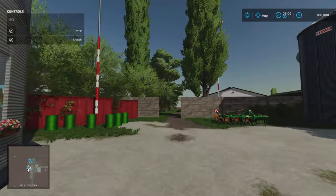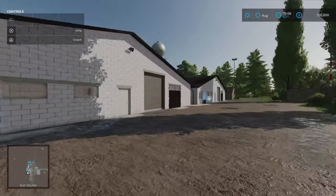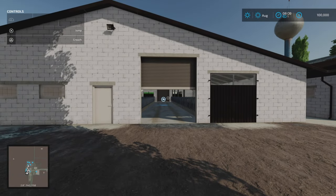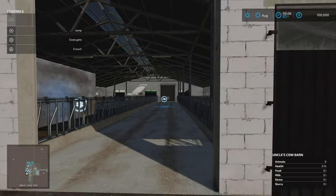If we go across the way out of the main yard, we've got two cow barns. Each one holds 70, so 140 total — quick maths, though it's actually in the description. It does make life a little bit easier.